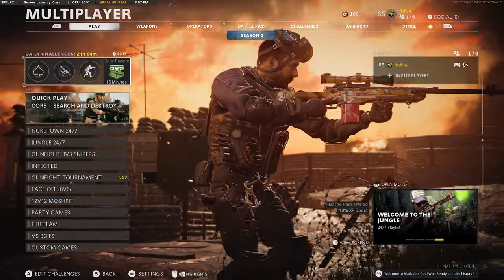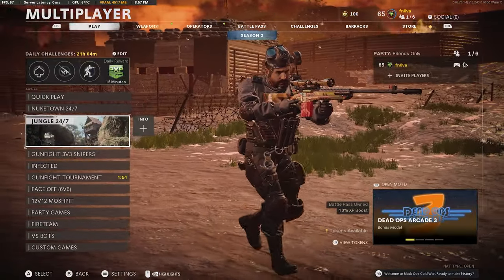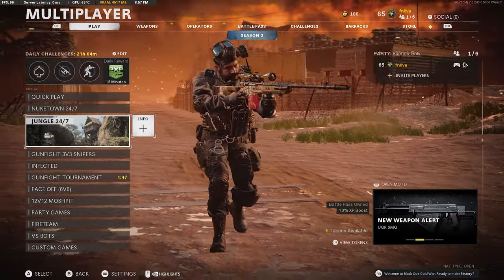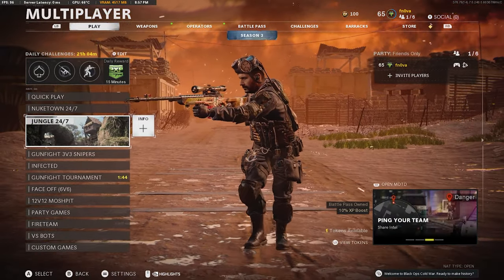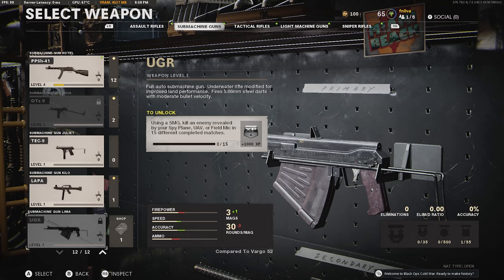How's it going everyone, we're back here on Black Ops Cold War. There's a brand new update that came out today — they teased it a while ago. Long story short, they had Jungle, which is a map from Black Ops 1 that they ported to Black Ops 3 and 4, and now it's in this game too. They also added a brand new weapon — let me check it real quick — the UGR, a full auto submachine gun.